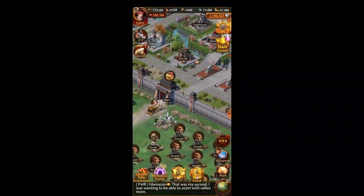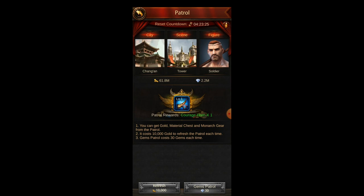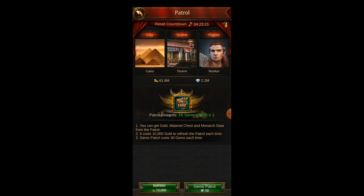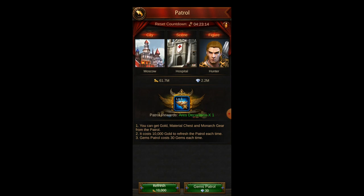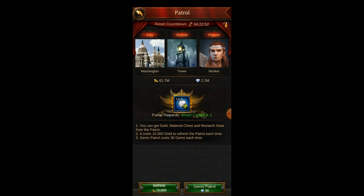The last way to get Monarch gear is patrolling, which is the most affordable and cheapest way in the game. The downside is it takes a lot of time. You need to refresh for 10,000 and you can patrol for 30 gems. When you patrol, you're either going to get level one gear or level three Monarch gear. Here I can patrol and get level one gear — this usually costs 200 gems and I can get it for 30, so that's like an eighth of the price. I think on average you get Monarch gear every three or four refreshes, so the rates are pretty good.